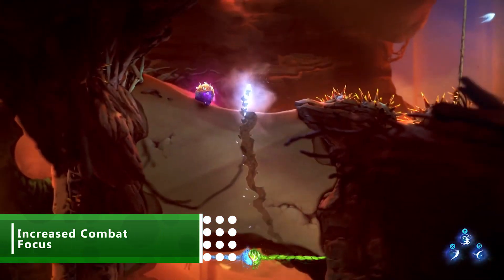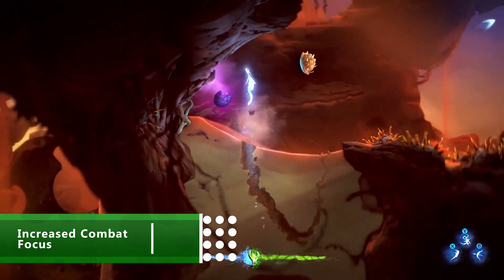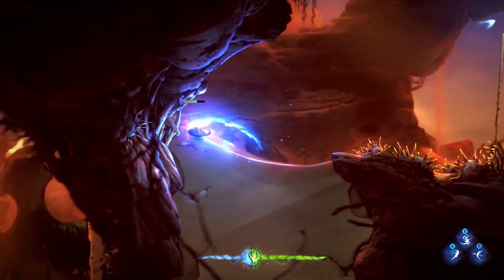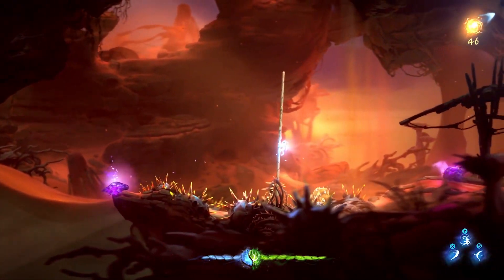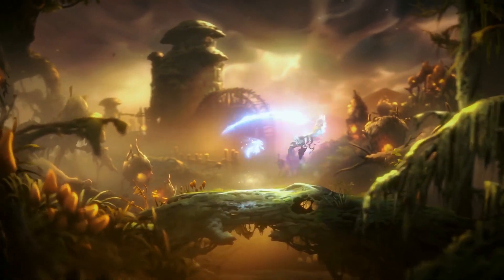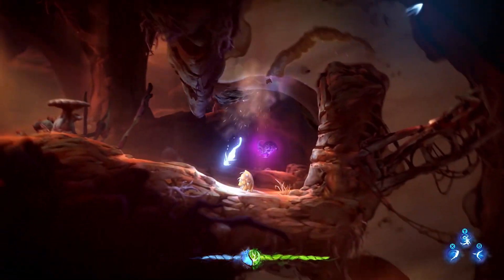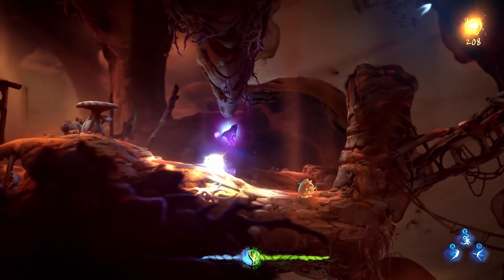Will of the Wisps has a greater emphasis on combat, and enemies in the game are ferocious, attacking you in new and unpredictable ways. Luckily, you've got fresh attacks to fend them off. Spirit Edge is a sword that can be used for close up combat. There's a hammer called Spirit Smash, and Spirit Arc is a bow that can ward off enemies from a distance. Every ability that you use for traversal, like the grappling hook, can also be used in combat.